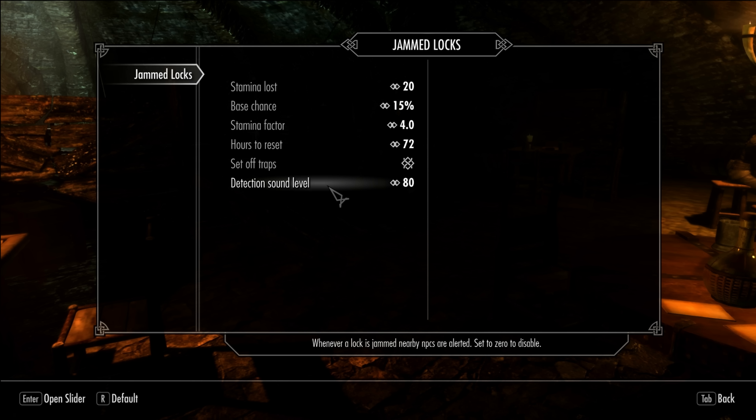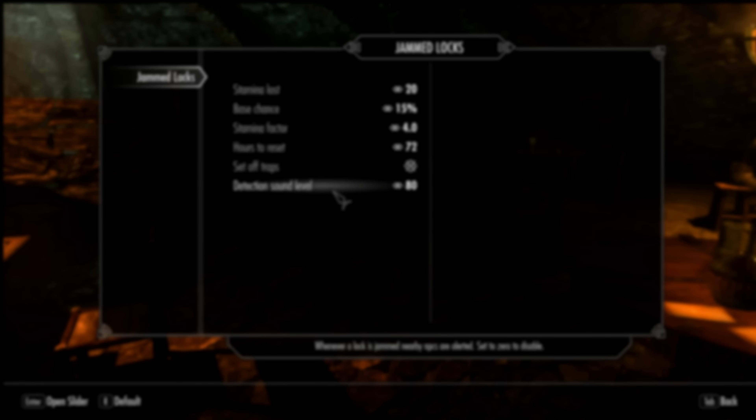Last but not least is also a really cool feature: the detection sound level. Enemies will be alerted when you jam a lock and will come looking for that sound.